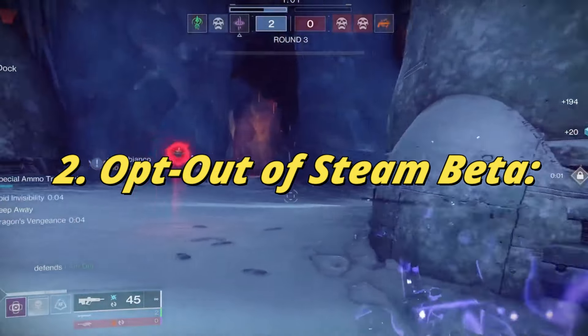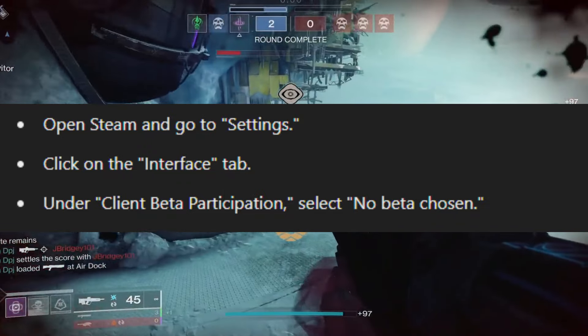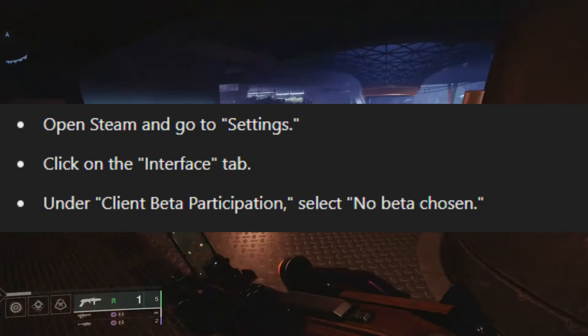Fix 2: Opt out of Steam beta. Open Steam and go to Settings. Click on the Interface tab. Under Client Beta Participation, select 'No beta chosen.'